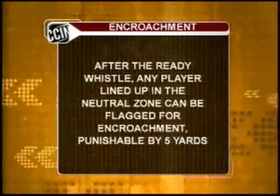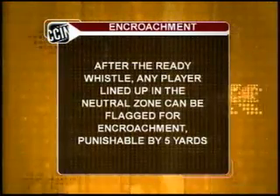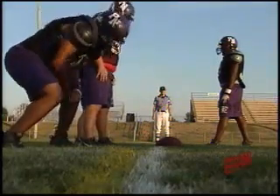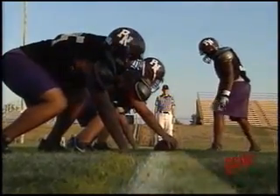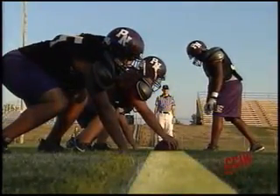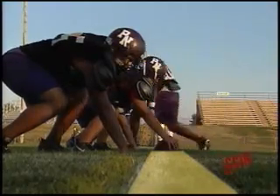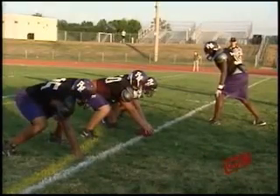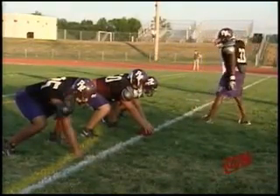The rules are different in the NFL in regards to encroachment because a player can cross the line of scrimmage and get back if he doesn't touch anybody. That's an offside penalty which doesn't occur in high school ball. Remember these two lines that go through the point of the football — at upper levels, a player can get off his side of the ball so long as he's back by the time the snap happens. In high school, as soon as he breaks the plane of the neutral zone, a flag goes up. It's a five-yard dead ball encroachment foul.